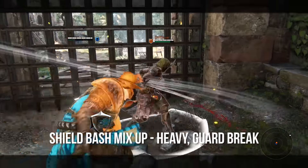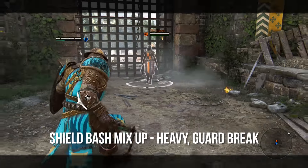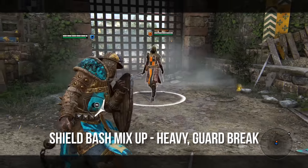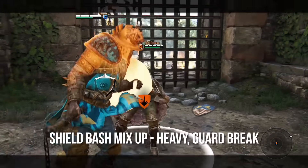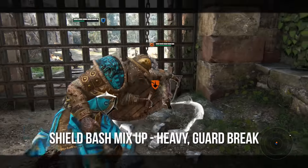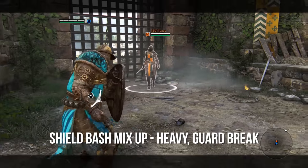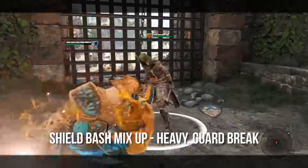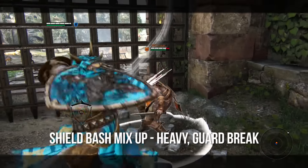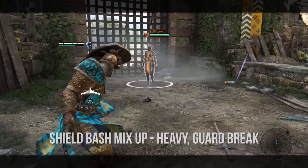Essentially, you can repeat the shield bash mix up attack over and over. It also has a nice lunge property — if you miss with your heavy attack off the bat, you can click guard break and the Conqueror will lunge forward and get off the shield bash and still stun your opponent, even if you missed. You can keep repeating this until you run out of stamina, and that is essentially the Vortex for the Conqueror.